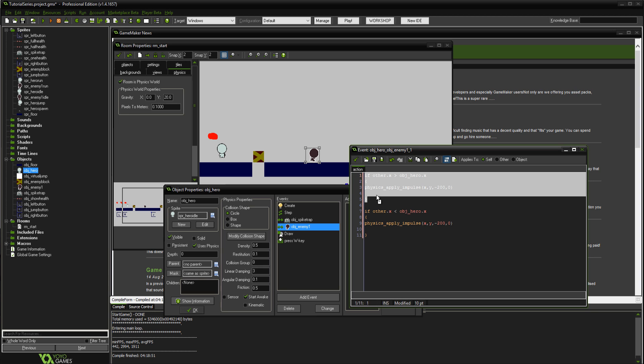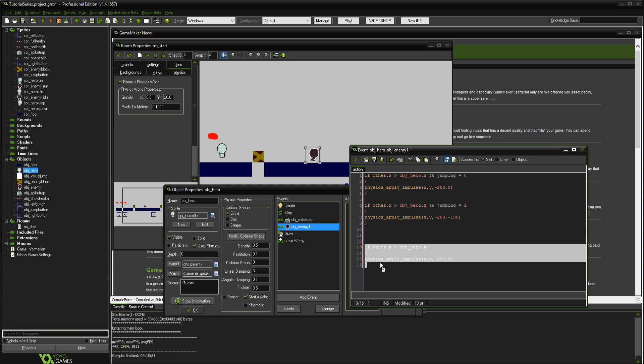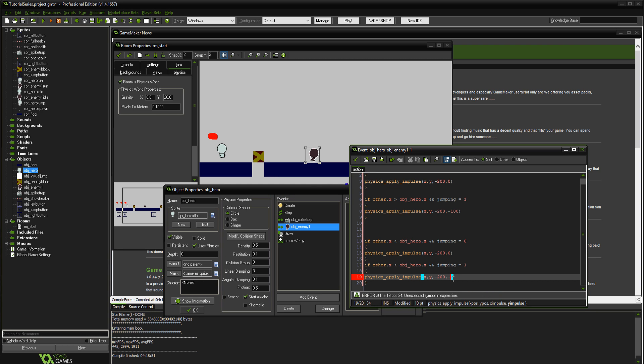To make it even better, copy this block and add an additional condition: and jumping equals 0. Then copy that and paste it in, putting minus 100 on the y so that if we are jumping and we hit them we also go up a little bit in the air — it makes it more natural. If you hit it from the side you fly back; if you hit it from on top you go up. Copy the jump command as well and put minus 100.